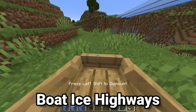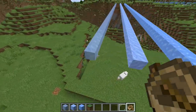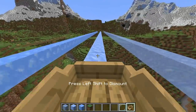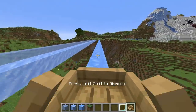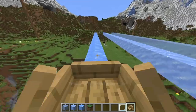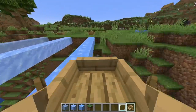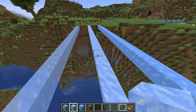Boats can go on top of any solid block, but rowing on land is incredibly slow. An amazing use is putting them on ice. There are three different types of ice in the game and all three are great for ice highways with boats. The more packed the ice is, the quicker you go — blue ice is absolutely the fastest, reaching an incredibly high speed. Setting something like this up in the nether, where one block traveled equals eight blocks in the overworld, means you could literally travel hundreds of thousands of blocks in only a couple of minutes.